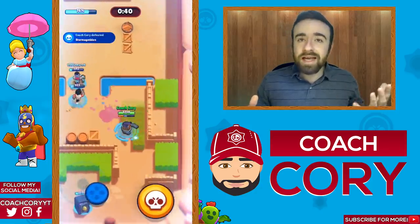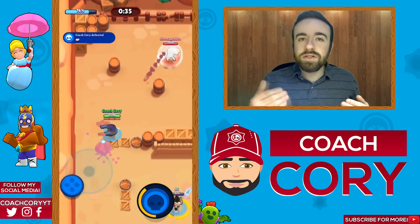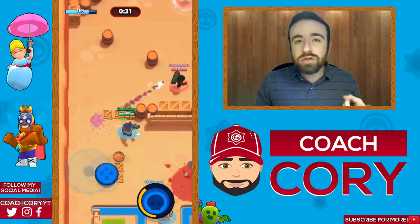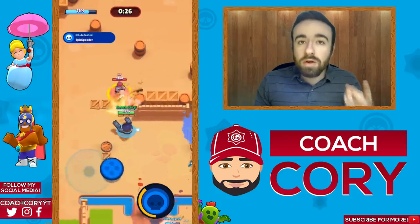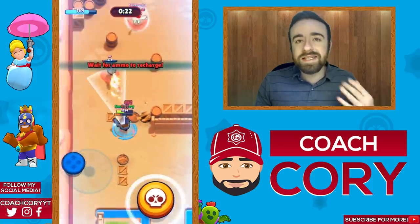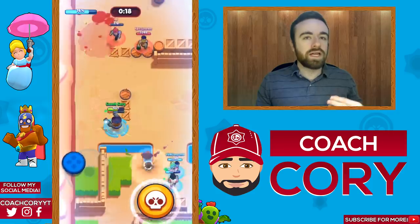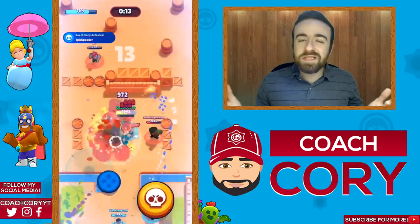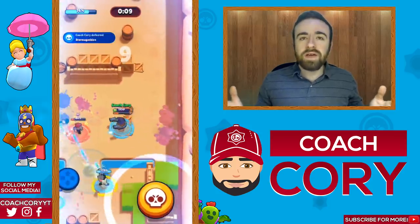You don't have to save your super if you can get good value from it by hitting the enemy and charging your next super — always do that. But otherwise, try and save your super for a Barley super ring or Colt super ring, as those are gonna deal a lot of damage to your safe. As Barley on defense, you can save your super for an enemy tank supering in, but it depends on whether you see your own tank is ready for that — sometimes you won't need to, so play it by ear.